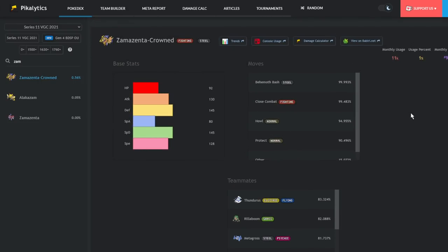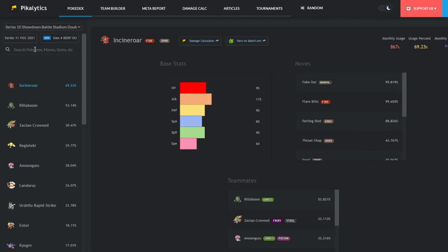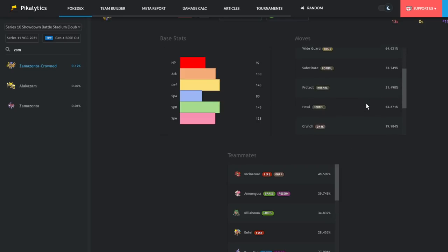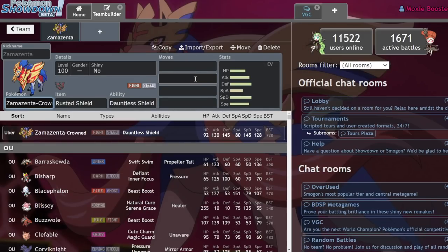Common moves you'd run were Howl to boost attack for Zamazenta and its partner, Behemoth Bash as always, Close Combat as the strongest STAB move, and usually Protect — though you could also use Snarl or Wide Guard. It was a solid support Pokemon used in that role across a couple of formats. In Series 10 it had about 0.12% usage, which is pretty sad. It has a wide support movepool including Coaching, but with only one restricted those formats made Zamazenta feel almost useless — more like a better high-tier Pokemon than a legendary.